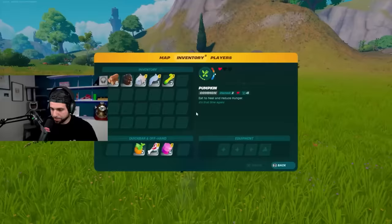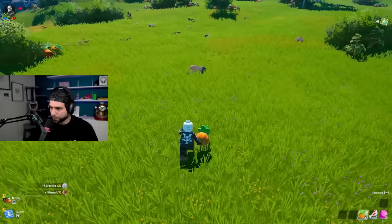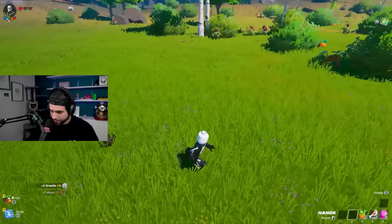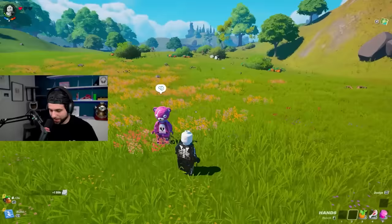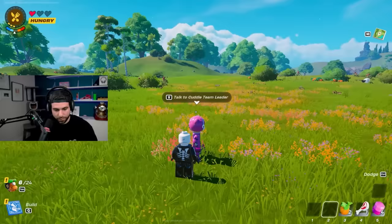Where's the build menu, or do I have to find a bench? We're just gonna collect some stuff. Oh, I'm being attacked — a level one spider! I feel like these resources are gonna come in handy. The sun's going down soon. Open your build menu and find what you want to build — okay, where's the build menu?